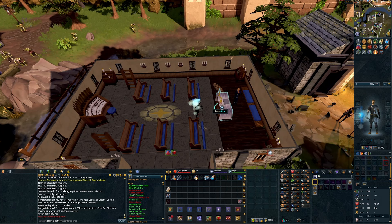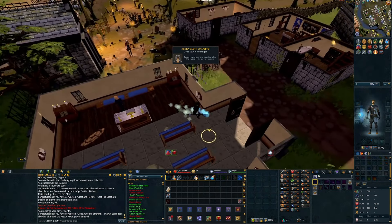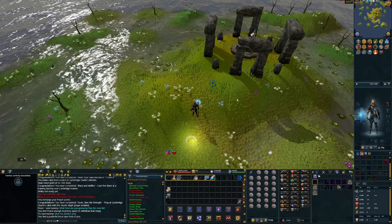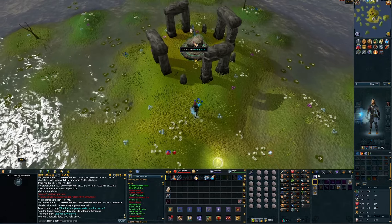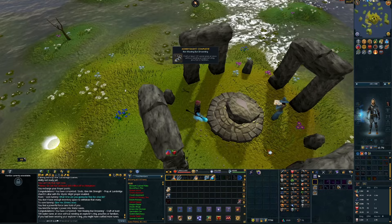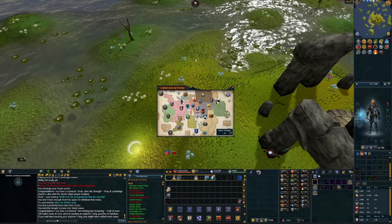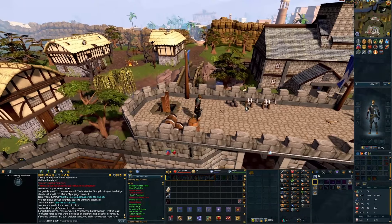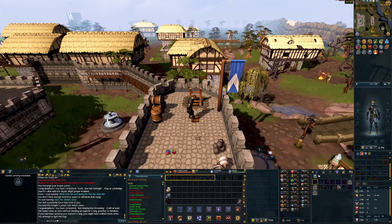For the fifth achievement we need to pray - turn on Mystic Might and pray at the altar. Gods give me strength! Another achievement done, two more to go. Next we need to craft at least 100 water runes at once without an explorer's ring, pouch, or familiar. This inventory gives us 108 - nice and easy. One more: burn a log on top of Lumbridge Castle, just like we did with the willow log. Let's see if this works - last achievement.